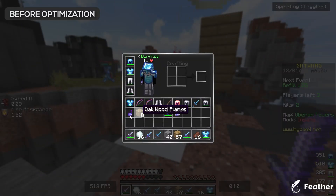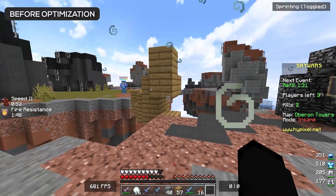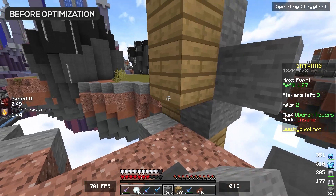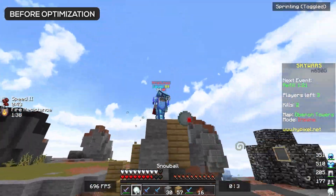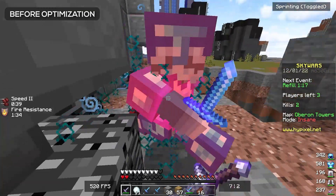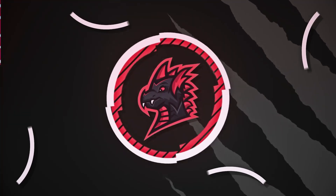We actually saved his life by doing that, which is kind of sad. This guy's trying to bow me — really? In 2022 on Skywars? We're dead. Well, it's time to go ahead and enable Ghast.